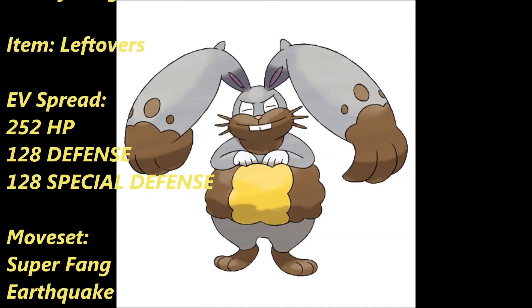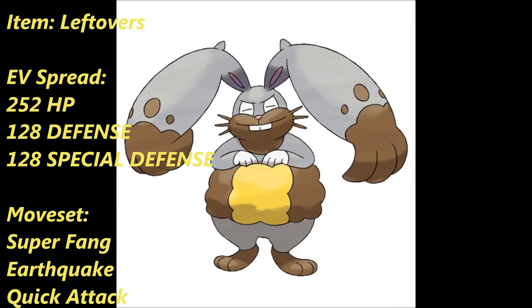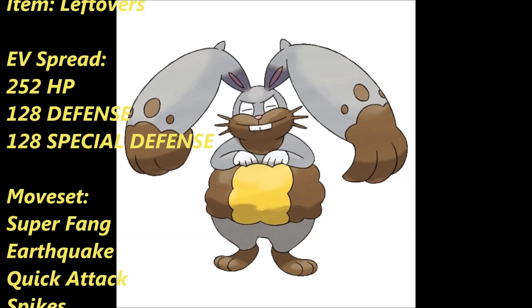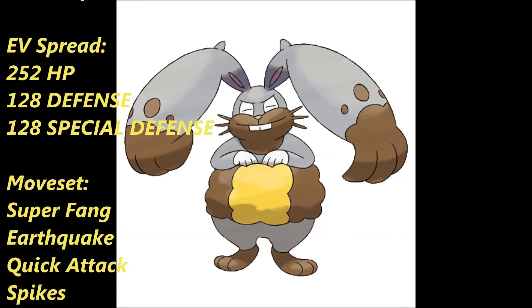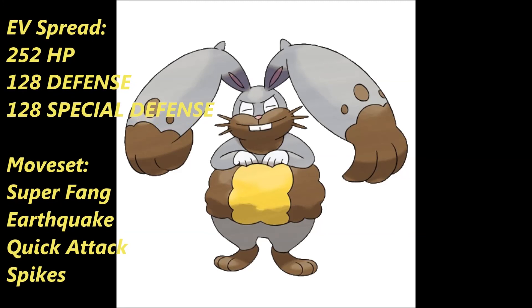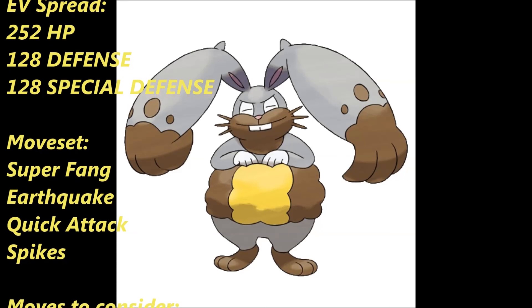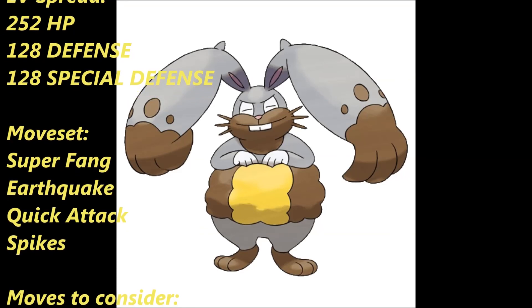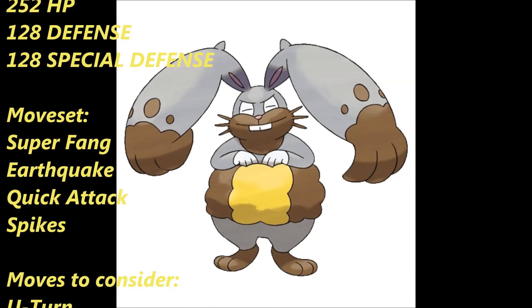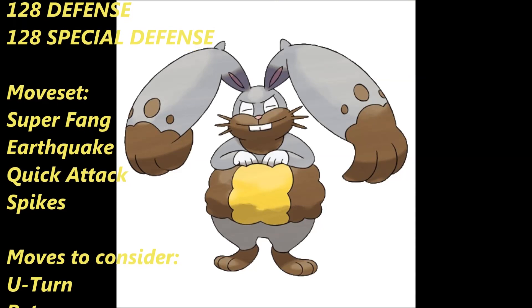The next move is Earthquake — once again, it's a very good STAB move, it's a badass move, and with a Huge Power boost, enough said. The next move is Quick Attack because priority is good and I'm all about that priority. And the last move is Spikes. Yeah — Diggersby can learn Spikes. So it can be an offensive juggernaut, it can be a defensive tank, and it can learn Spikes. GG, good game.